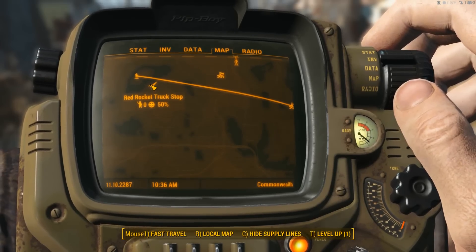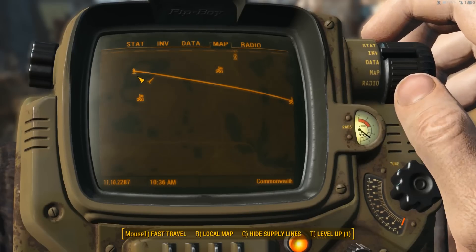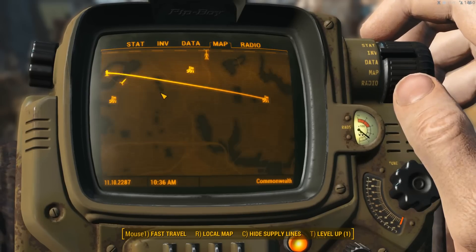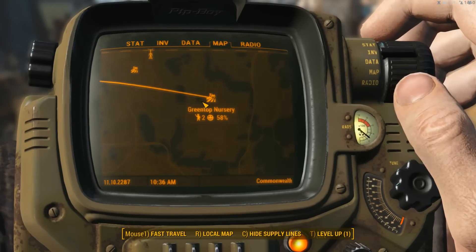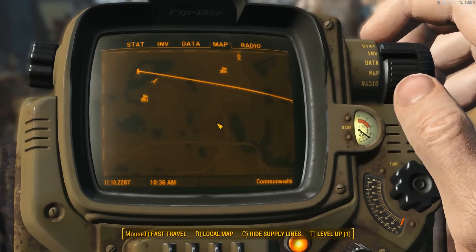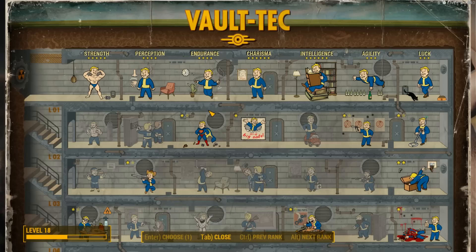We might want to build a settlement at the Red Rocket Truck Stop and then have trade routes going along here, and then along here to this base. The base is so far away — but that'll be pretty much it. We're also going to level up.